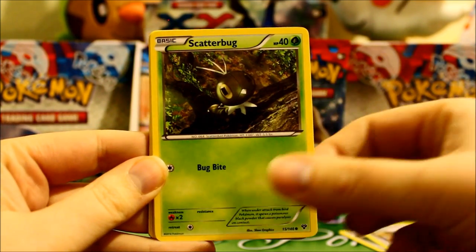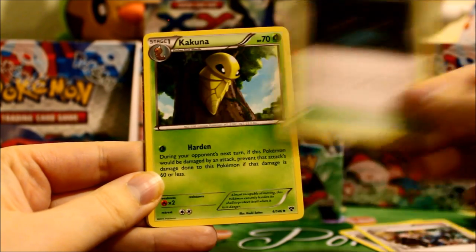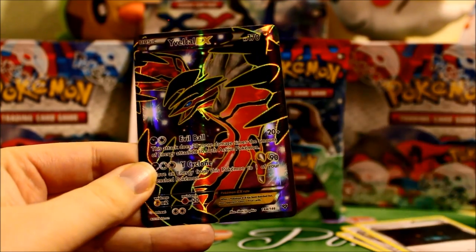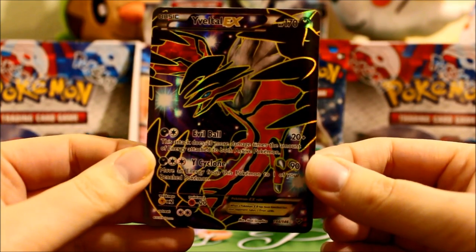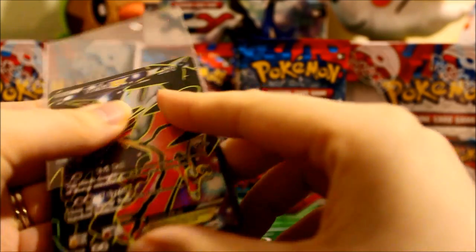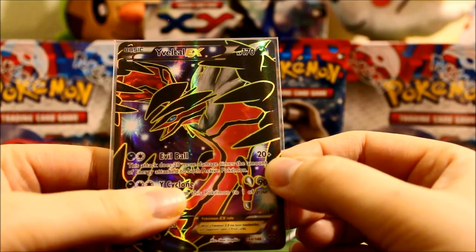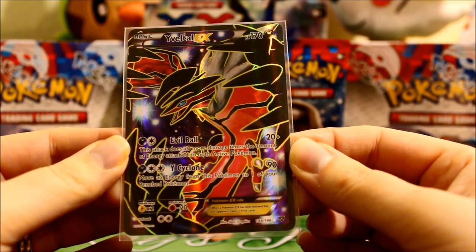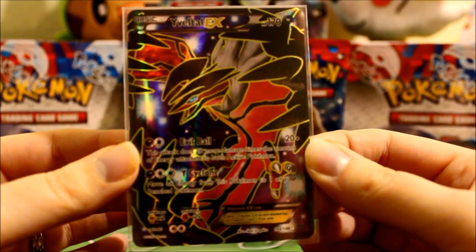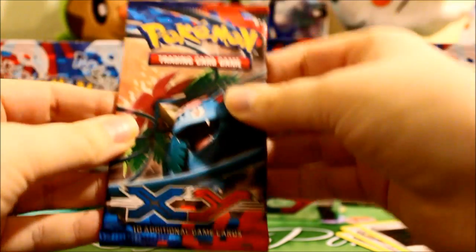Swirlix. Scatterbug. Dodua. Muddle Me. Pumpkaboo. Shadow Circle. Kakuna. Corsola. Uh-oh — we see something good poking out there. Here is a Reverse Vibril and our first full art — beautiful Yveltal EX! That looks wonderful. Its first attack is pretty cool, kind of similar to Mewtwo — it does a base of 20 damage and then does 20 more damage times the number of energy cards attached to both active Pokemon. So just for having two attached, that's 60 damage even if the other Pokemon doesn't have any. Pretty cool — definitely a card I'm going to be trying to play in a deck. And I think it looks beautiful in that black and purple.